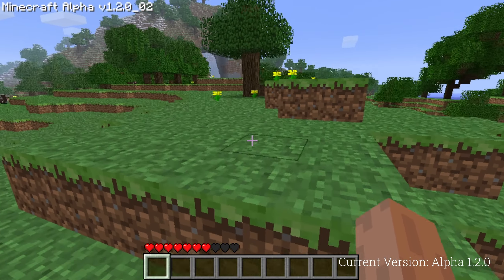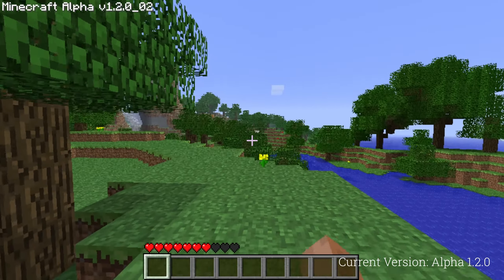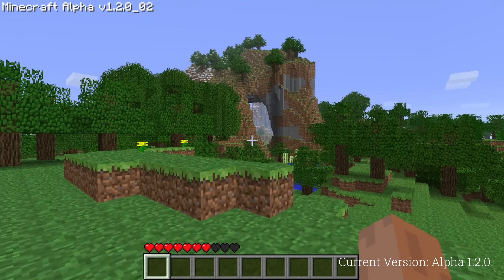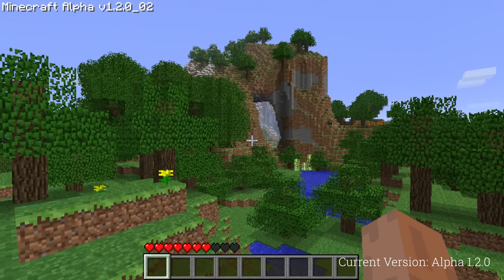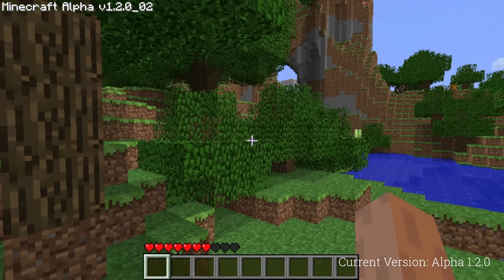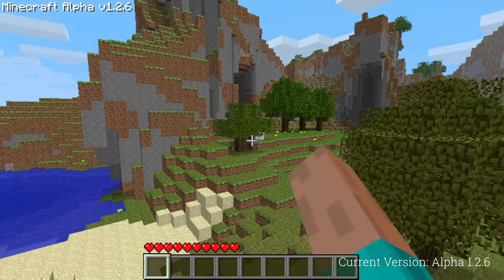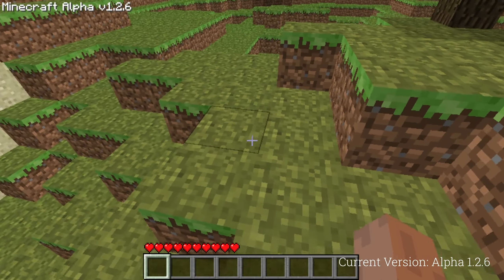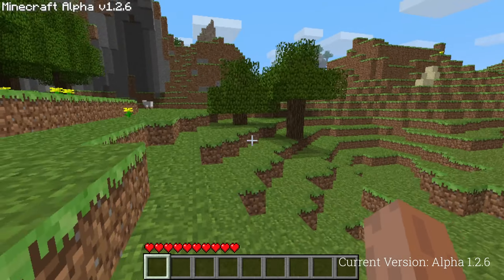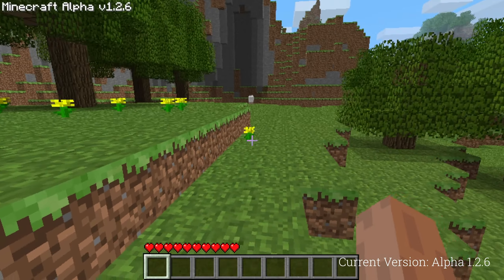I discussed this in decent detail in my video on Minecraft's lost biomes from March 10, 2021. The actual differences between the biomes would not be as drastic as today, commonly only changing the grass color. The biomes were also quite small, sometimes even smaller than a chunk, which could lead to some bizarre situations. The final change to world generation in the game's alpha was implemented on December 3rd, 2010, in alpha 1.2.6, where lakes — both water and rare lava lakes — gained the ability to generate.